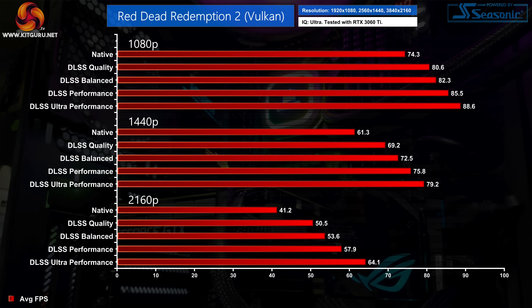We also tested performance across all DLSS modes using an RTX 3060 Ti at 1080p, 1440p, and 4K. As expected, frame rates get higher as you step down through the quality modes, but there's not a huge difference between DLSS quality and DLSS performance. At 1440p there's just a 10% margin between those two modes, and while it widens at 4K, whether you'll want to use the lower modes really comes down to how much image quality you're prepared to sacrifice.